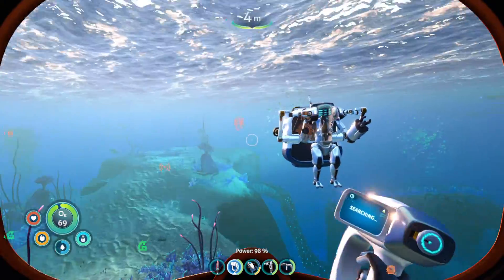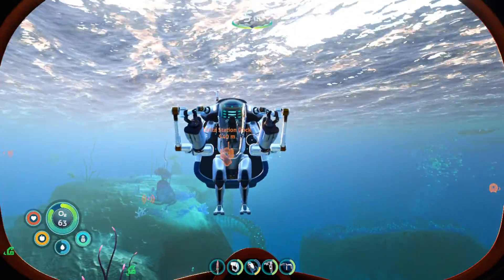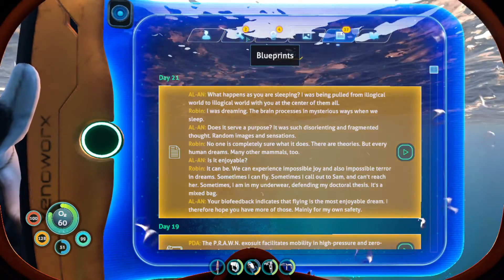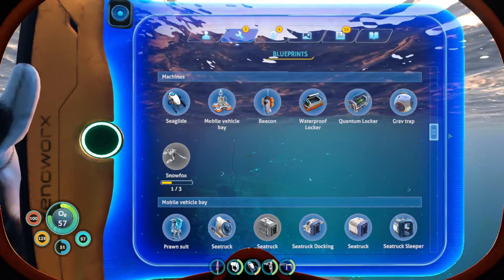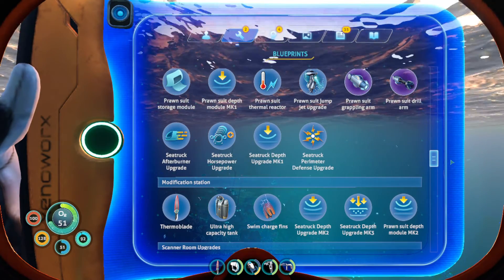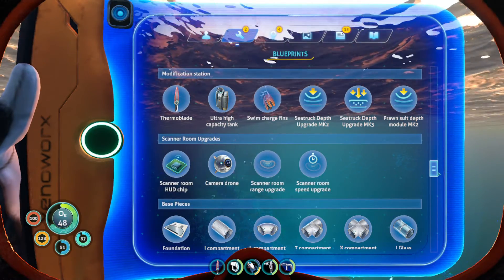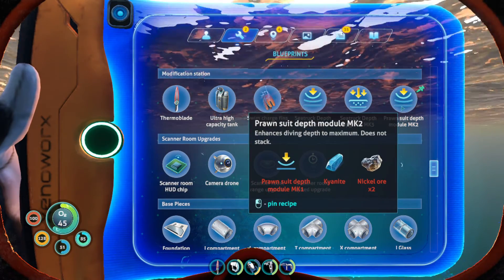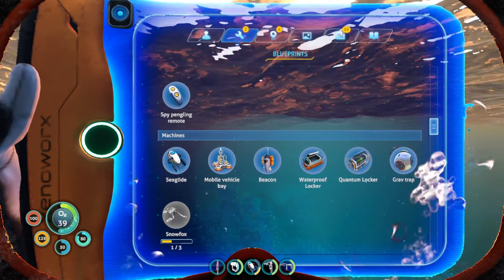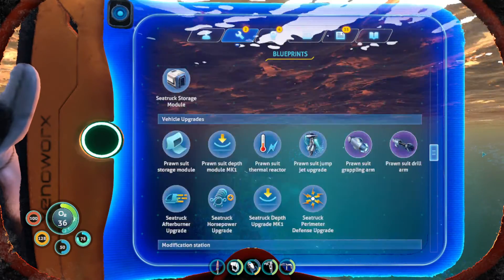What's up, people of the internet! My name is Nathan, and today we are back with another video of Subnautica. In this one, we're going down really deep to check out what's in store. One thing I'd like to do before heading down into the deep dark is find out what it takes to make the depth module. We know we don't need nickel — what about the Mark 1?